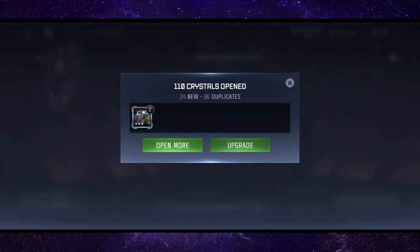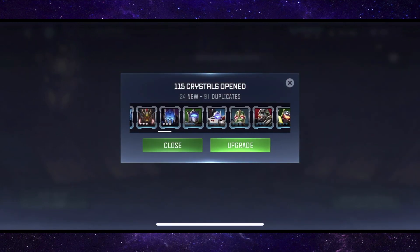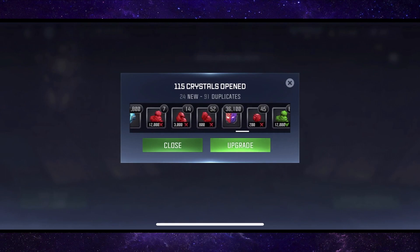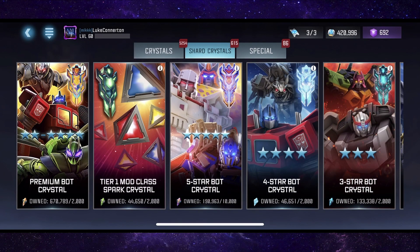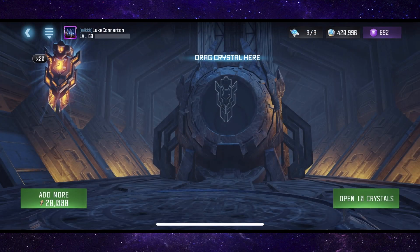Hopefully we get better luck in the shard crystals. We're opening up to 115. We got a ton of pretty much every three star, and we got Necrotronus as a two star in there as well. Then we got 3,700 four star shards, 7,800 three star shards, a ton of ore and a ton of gold. That's 115 down - now we've got to move on to the shard crystals.